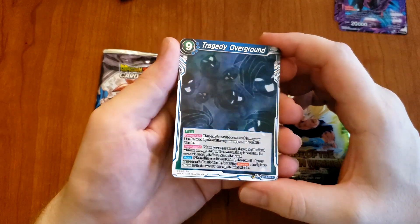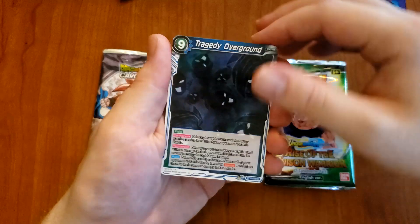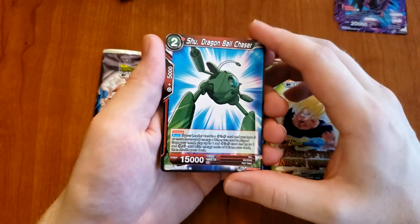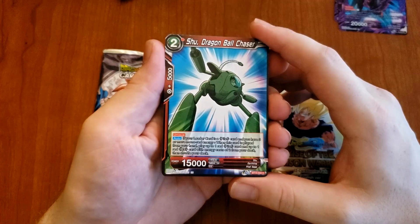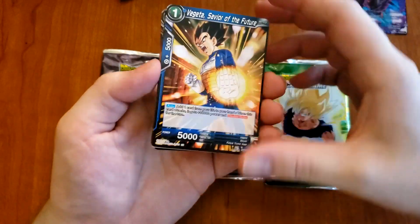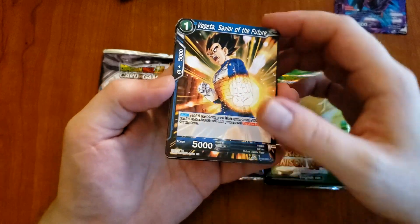Tragedy Overload - that looks like Zamasu. Maybe that's what they're talking about when they say future Trunks. Dragon Ball Chaser from Pilaf, little ninja dog. Vegeta, Savior of the Future. So yeah, Future Trunks saga - this has to be. Why aren't they calling it Goku Black? To me it should be Goku Black, but I don't know.